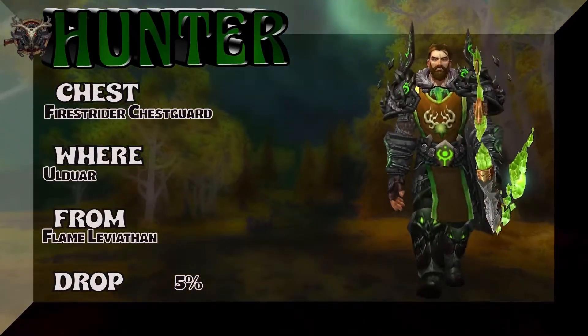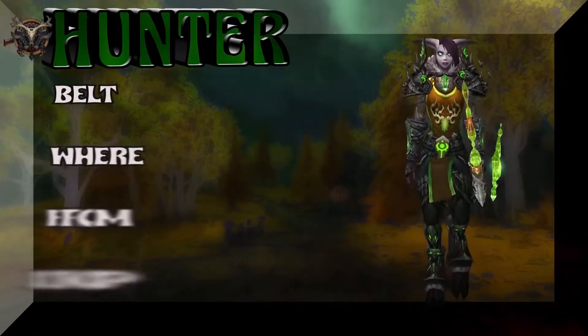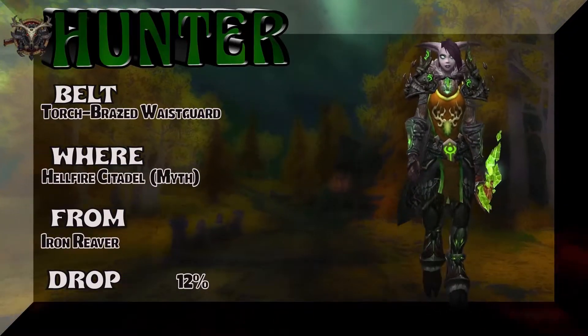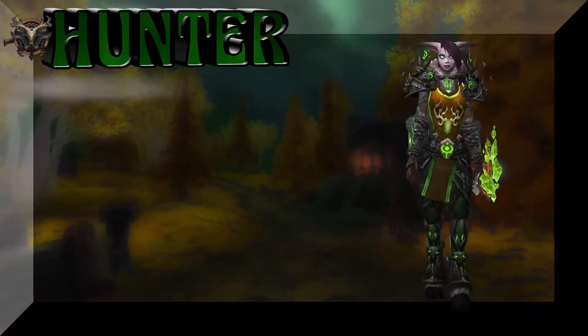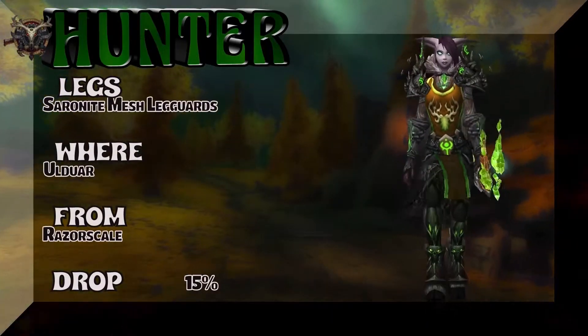Pick this up from the Flame Leviathan — about a 5% drop rate. Moving on, with the belt we have the Torched Braised Waistguard from Hellfire Citadel Mythic, same tier set as the shoulders, dropping from the Iron Reaver at 12% on the drop rate.